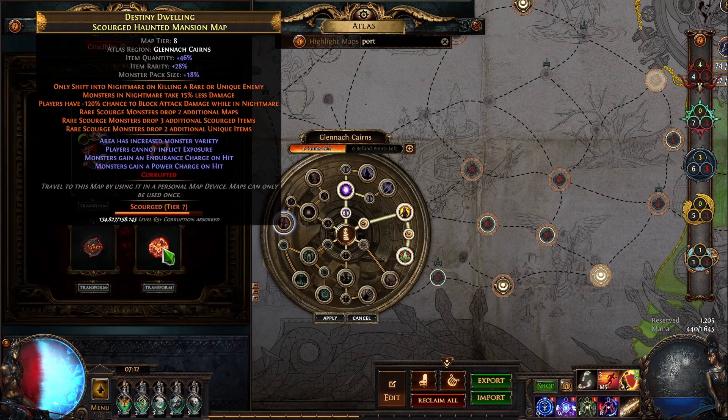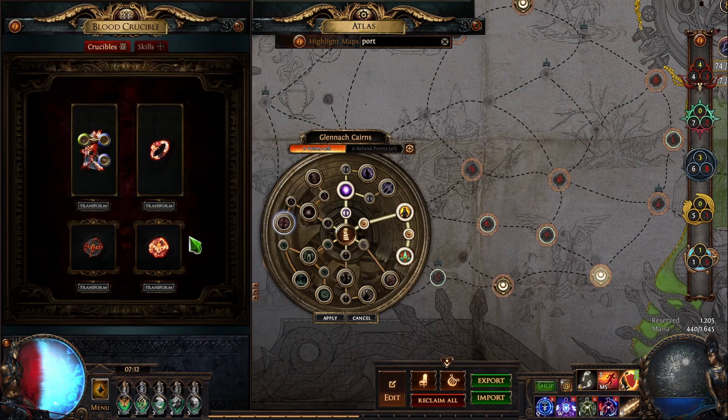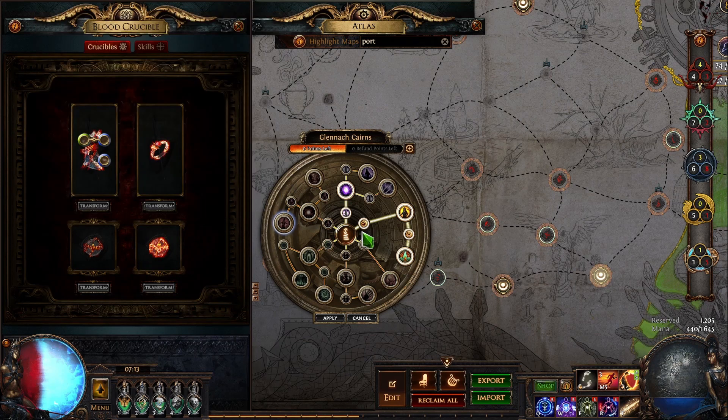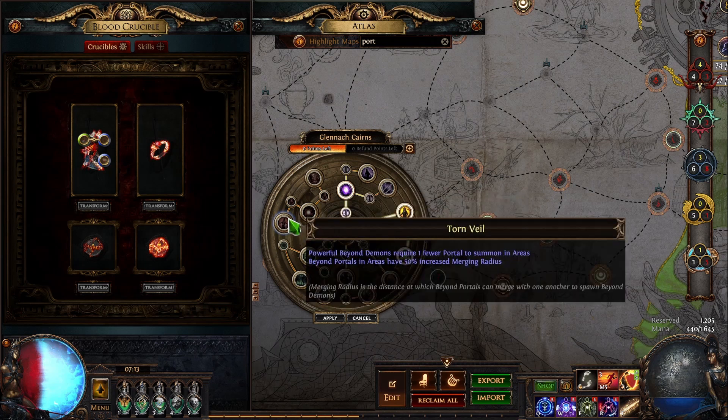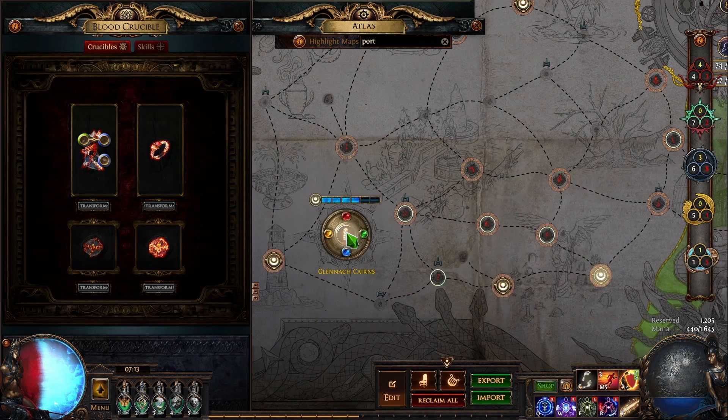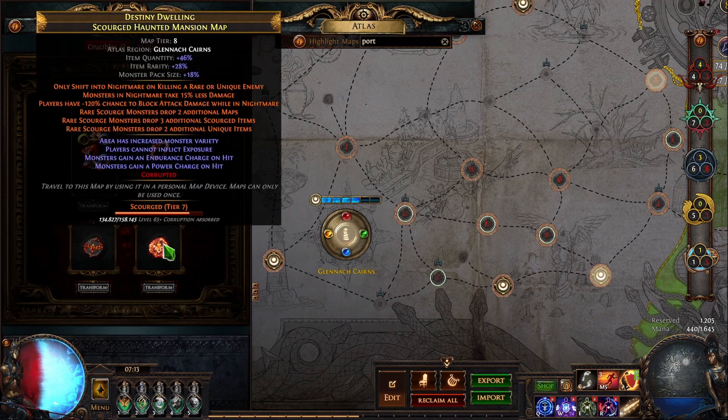We don't have to worry about the walls — we want it to be a high-corrupted rare. Maybe we want beyond, maybe we want nemesis on it, because as far as I know we don't have nemesis on the map device. So get nemesis on the map, get a nemesis sextant, get beyond, get Alva for the delirium interaction, and run the good old 100% delirium maps — just with Scourge on top. Of course these are going to be super min-maxed, super risky, super high reward, and you will need a proper build for it.